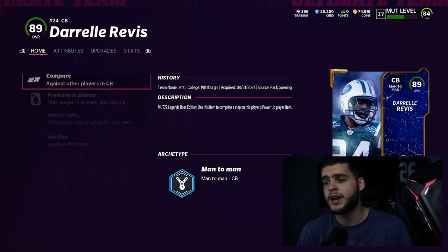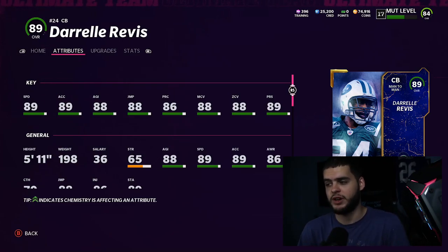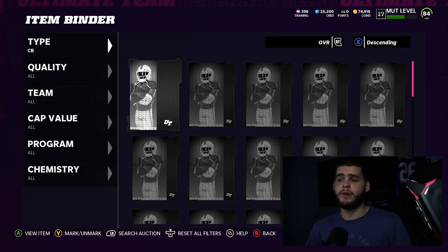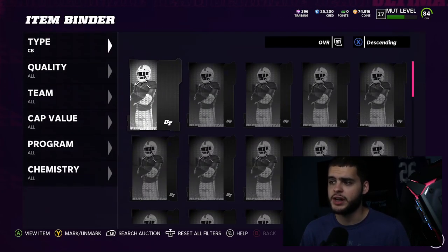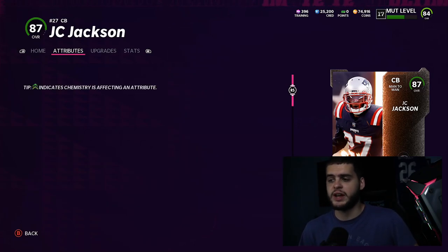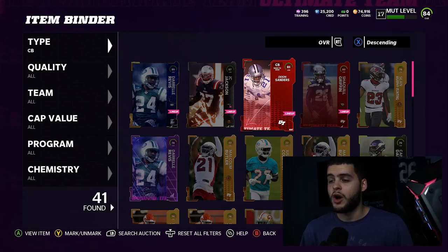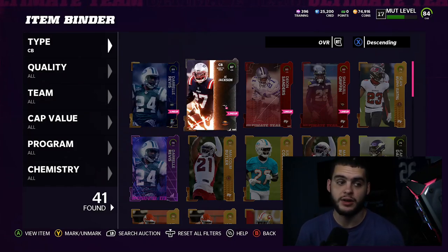At cornerback, Darrelle Revis is a beast — I need to power him up to get 90 press, 90 zone, and 90 man coverage, plus 90 speed with track cards and strategy cards. He's played really well in solo battles. JC Jackson has great speed and plays pretty well, so I haven't felt the need to upgrade above him yet. Deion Sanders has had his moments of athleticism, but also got step-farmed in the open field by Derrick Henry. Ideally I want to move JC primarily to the nickel spot and get another coverage corner alongside Revis.